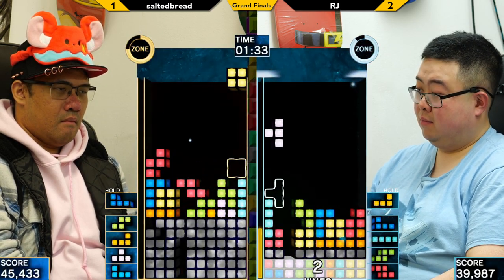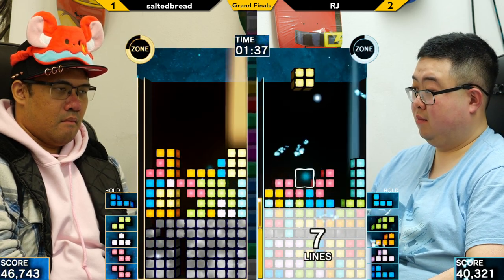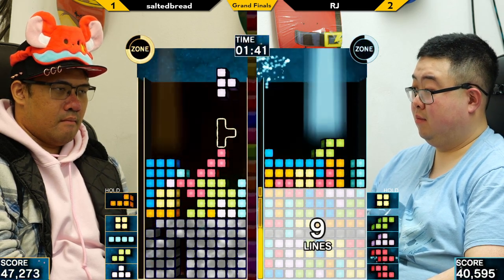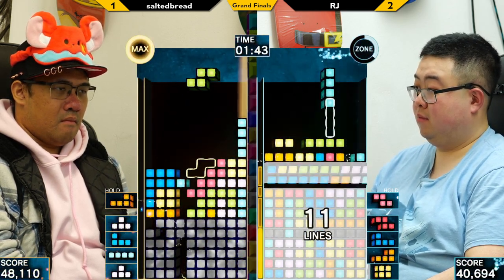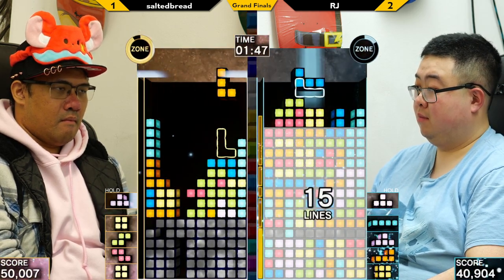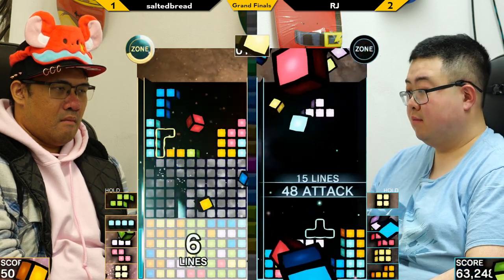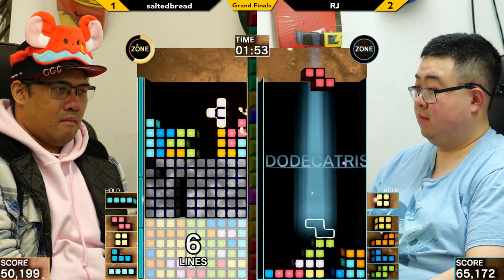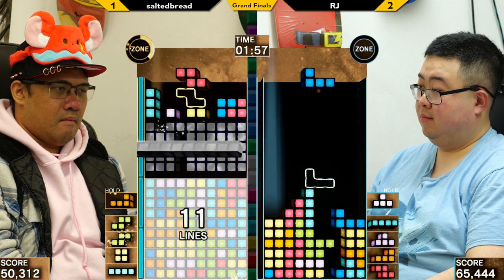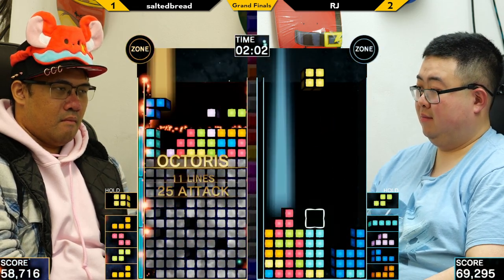That's a tough misdrop for Salted Bread — they're only going to be able to salvage a TSS from that. RJ is proccing the zone, but this does give time for Salted to get down to a safer board state. Salted choosing to continue stacking T-spins up top.